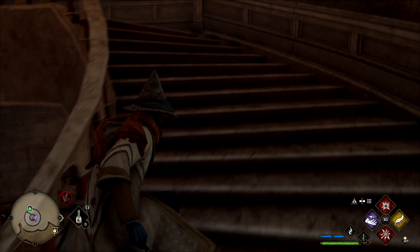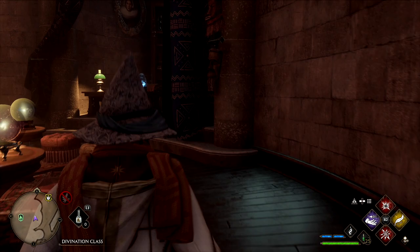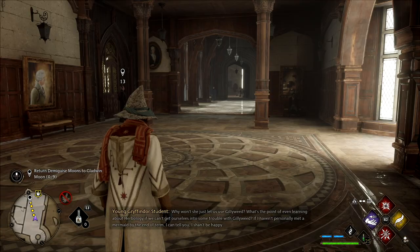We're going to start at the Divination Classroom fast travel point, head straight up the stairs and up the ladder. It's in a pretty obvious place — I wouldn't be surprised if you skip forward for this one. As you can see, it's right there on the desk, ready for us to collect.